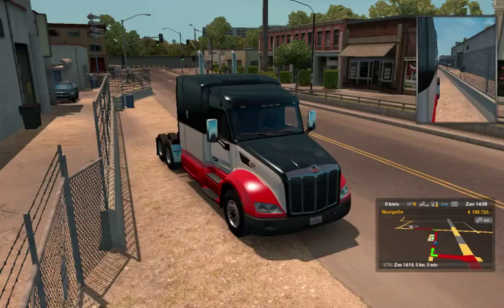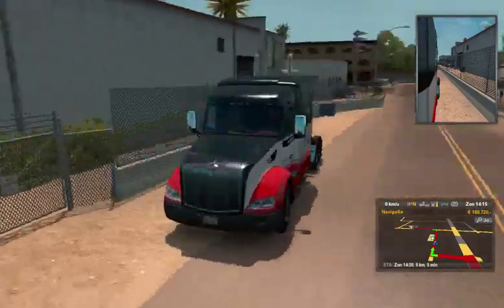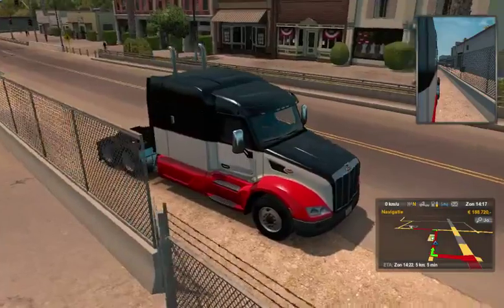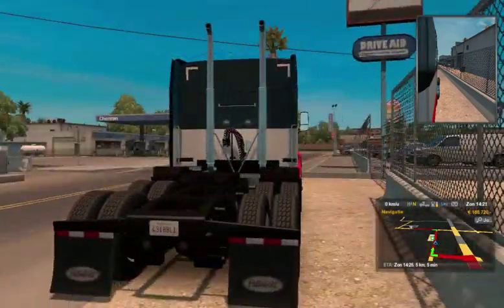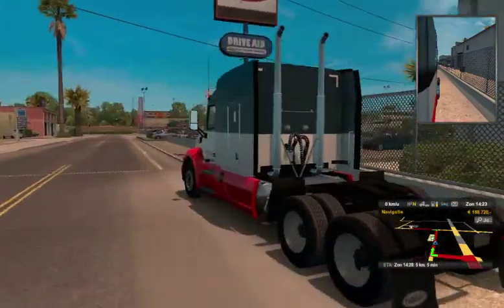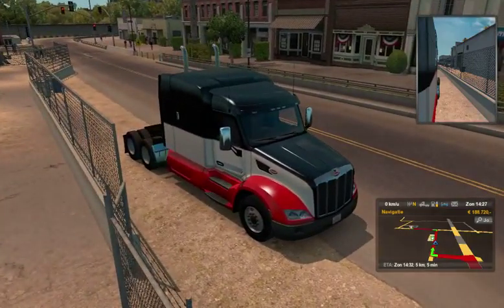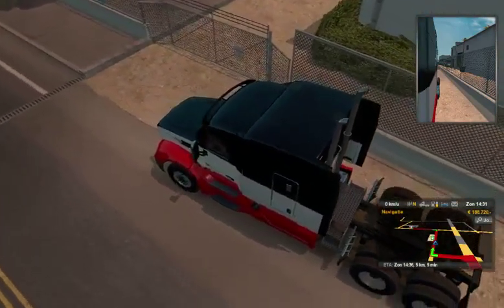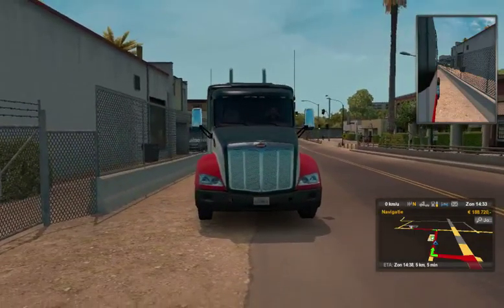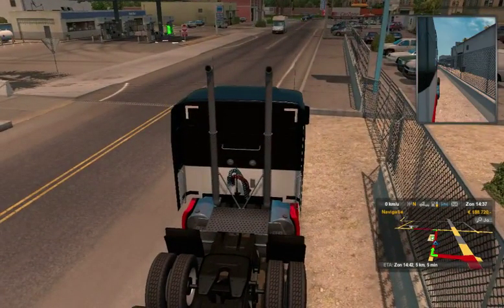Hello guys, welcome back to another video of American Truck Sim. I just want to keep watching my beautiful truck. As you can see, it's quite empty — no lights on the roof, no lights on the front bumper, no beacons, nothing actually. Look at those lights on the back, that's just poor. The longer I keep driving, the more afraid I get that we're not going to get any bars for the roof or the front, which would really suck. But who knows, maybe I'm wrong. So let's start trucking again.